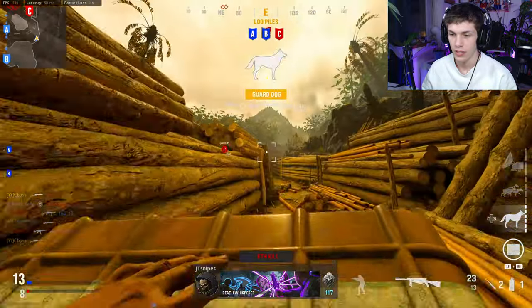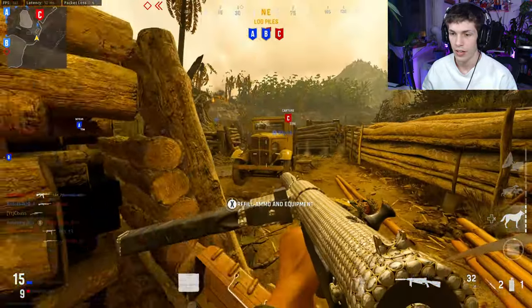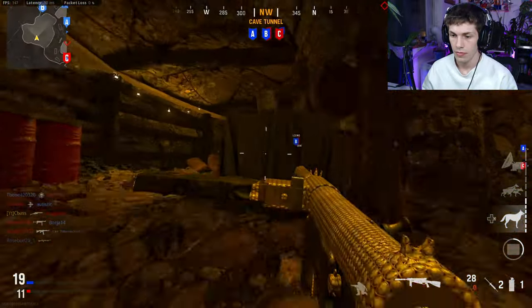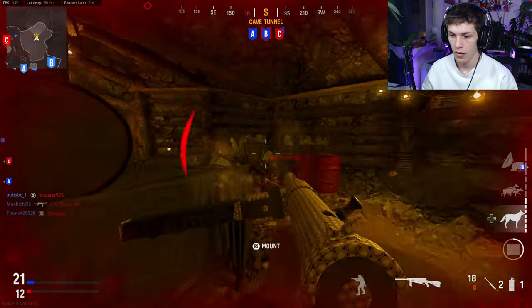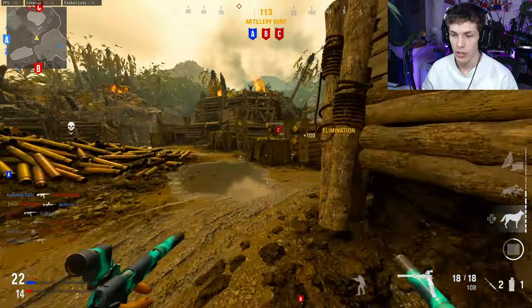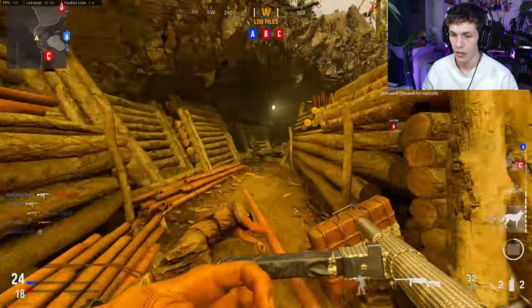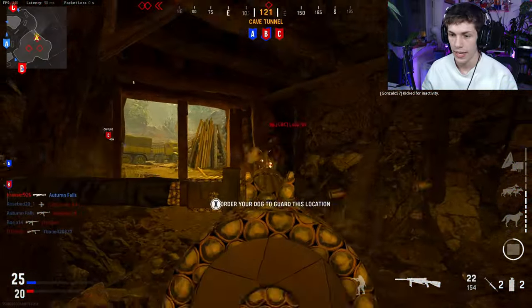We're almost out of ammo already — let me use the Munitions Box. I might need to switch to Scavenger if I keep running dry. Wait, did we not get ammo? That always happens — I try to get ammo from the Munitions Box and it doesn't give it to me. Let me use the guard dog — it'll protect us. In our last video the guard dog actually got a kill.